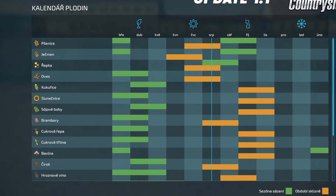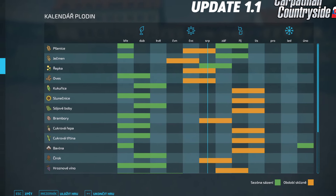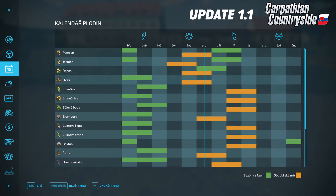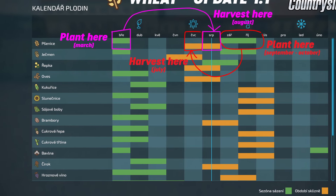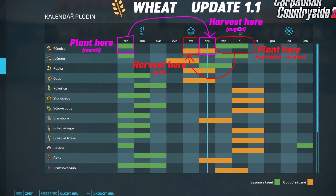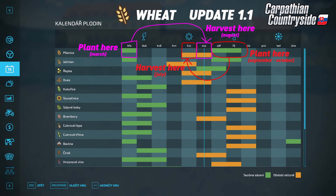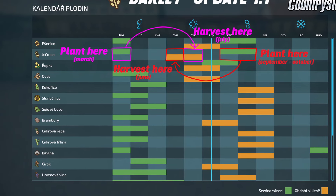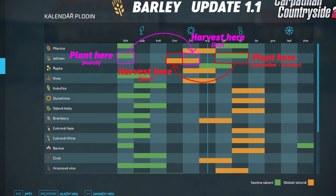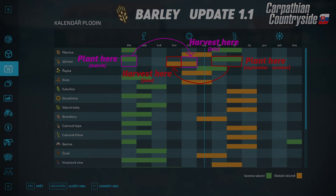The next piece of news is from MrHectorModsBot — it's update 1.1 for Carpathian Countryside that a lot of people have been waiting for, coming to both platforms. It's going to have a more realistic growth calendar for wheat and barley. You will be able to plant wheat and barley in March, with barley ready to harvest in July and wheat in August. If you plant wheat or barley in September or October, wheat will be ready to harvest in July and barley in June. So you might be able to get some double harvests.